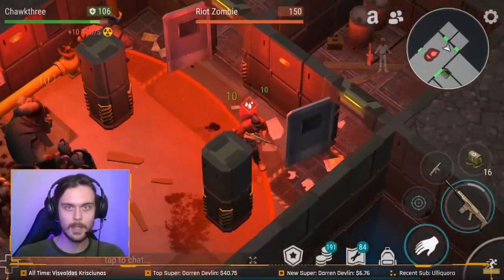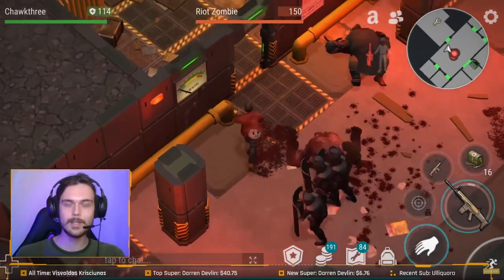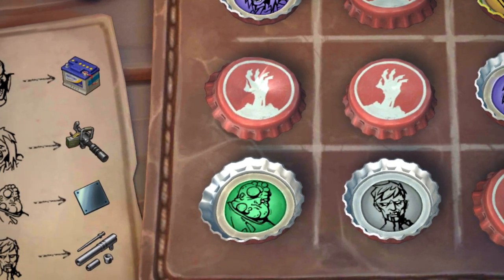We are now on to car batteries. Car batteries, like I mentioned before, are going to be found from that floor 3 loot and you're going to need to take out Dr. Dread. Now if all of this Bunker Bravo talk sounds a bit tough for you, there are some other ways that we're going to be taking a look at.